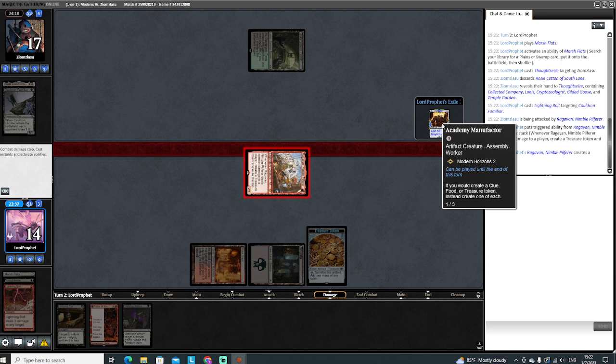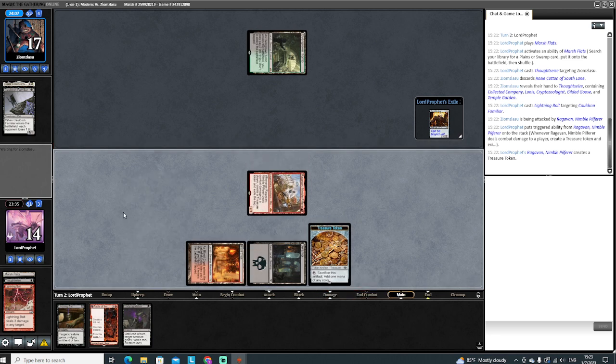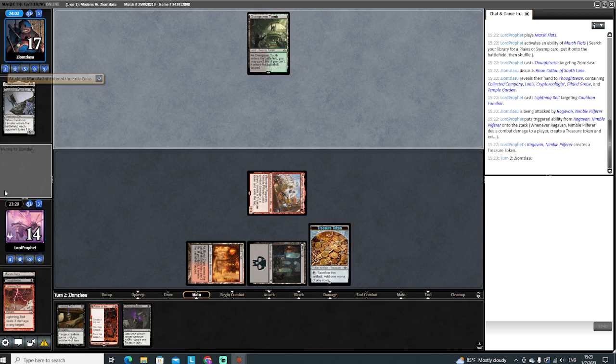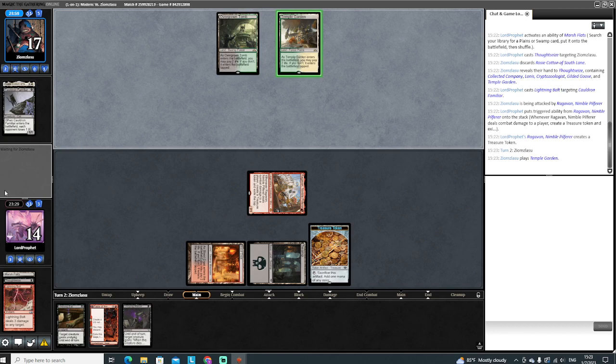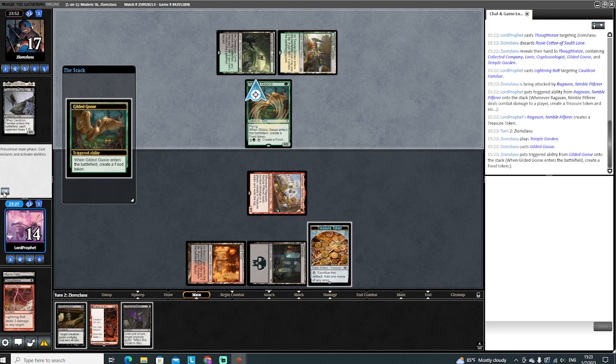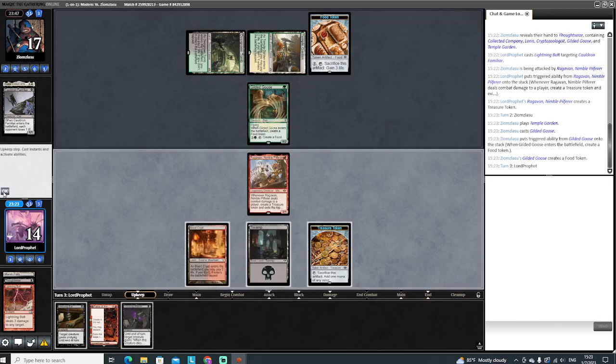Academy Manufacturer - I'm glad we got rid of that, good lord. We have black mana up as a way to revive Ragavan if we need to. Probably play the Gilded Goose. Makes the food - did they crack the food to bring back the Cauldron Familiar? There's Blood Moon. Did we just land the Blood Moon? I think we do.